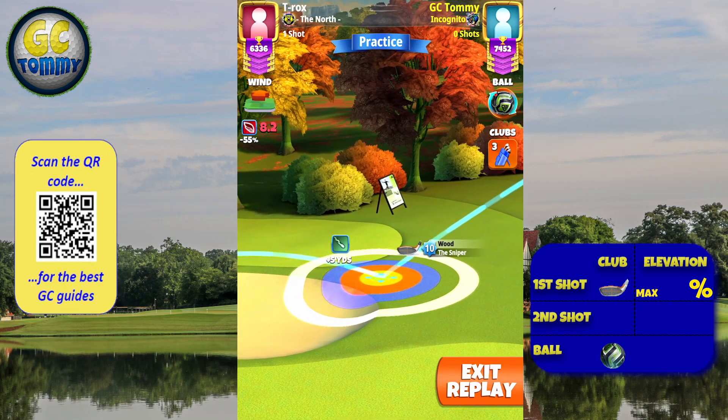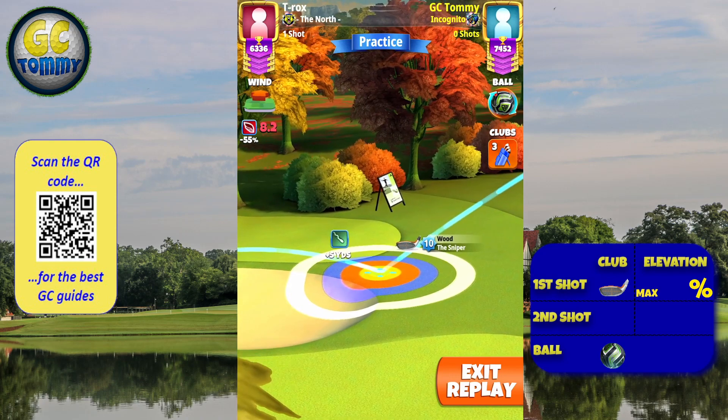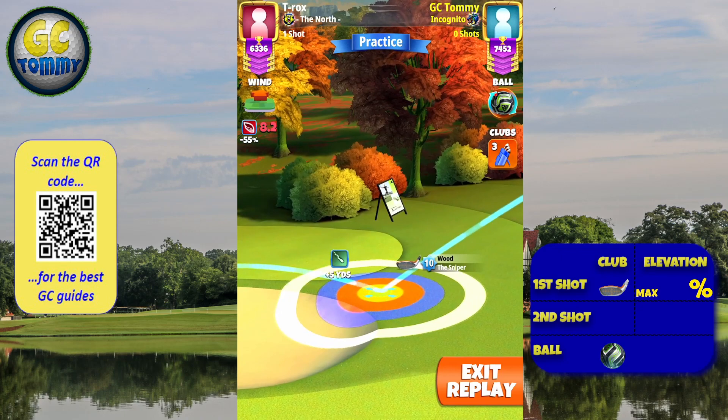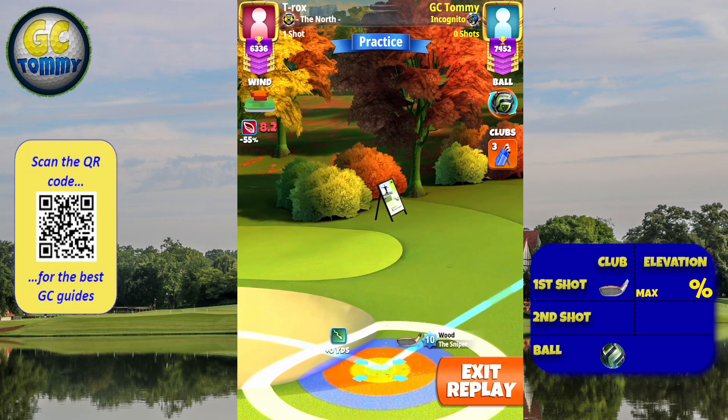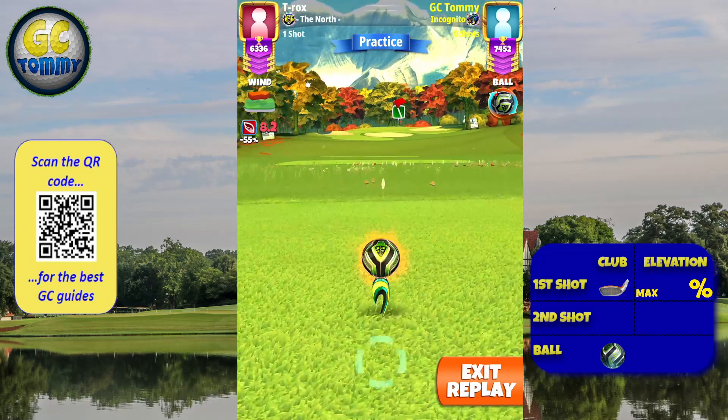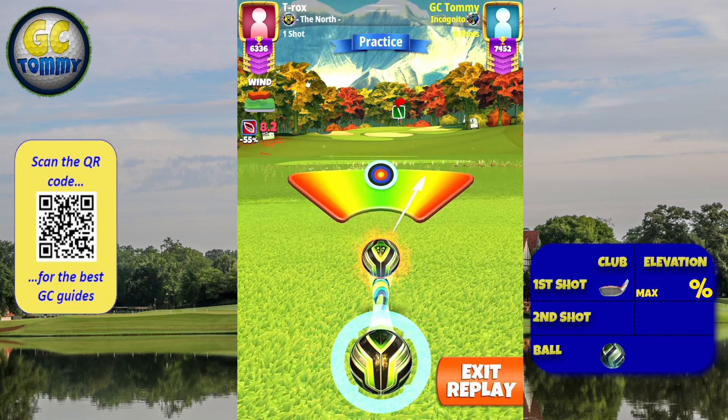We're going to do minor wind angle tweaks here. This angle is the one-click OP angle in the high winds. In the lower winds, we are going to add a little bit more OP — like an extra click — because we don't want to go short. Just adding the clickable OP.